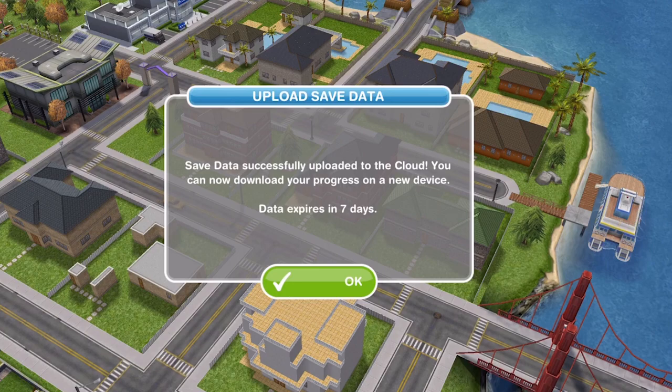You can now download your progress on a new device. It does say data expires in seven days, which I'm not entirely sure why it does, but apparently it expires in seven days. So from here I can go on my iPad or if I get a new device I can download this game save onto that device.